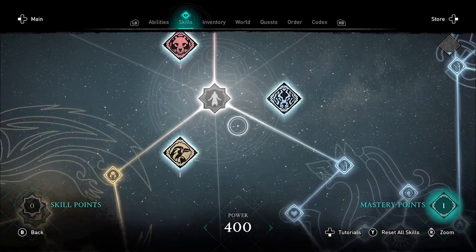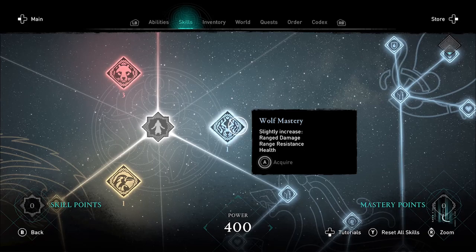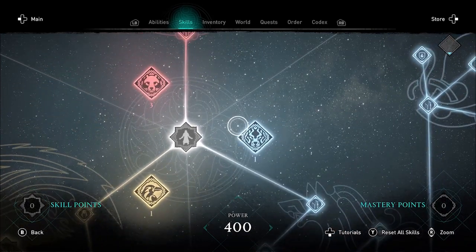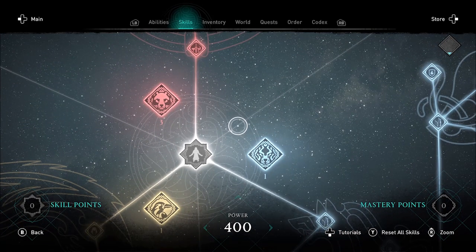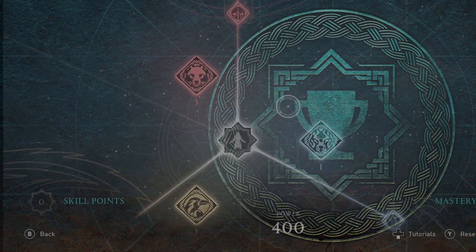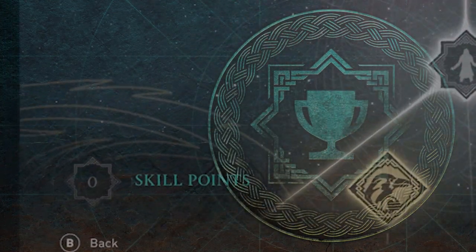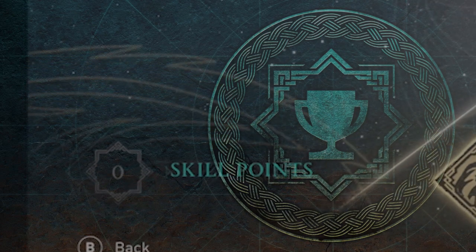I'm going to put these two mastery points — one into raven and one into wolf. Once you spend the skill point, you'll get an achievement or trophy: the Full Mastery achievement. At first it looks kind of generic, just a trophy. But the shape around the trophy, you'll notice, is the same shape you've seen around your skill points, which I think is kind of neat.